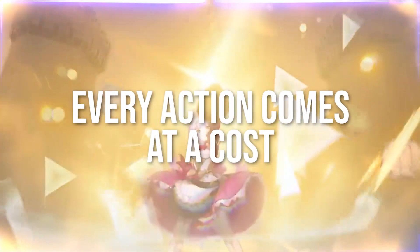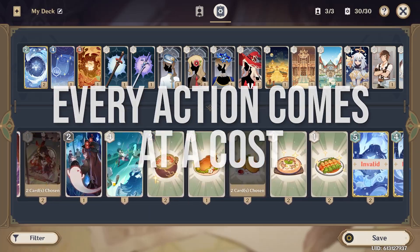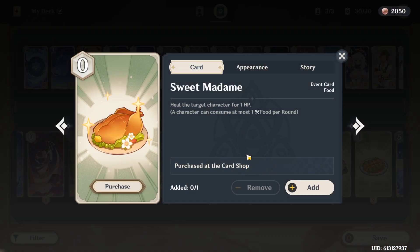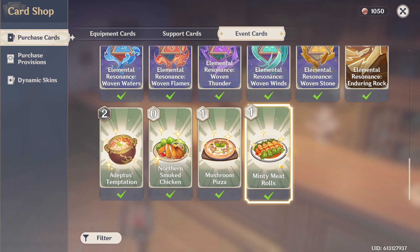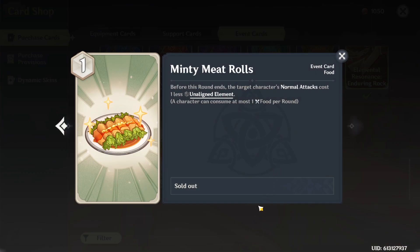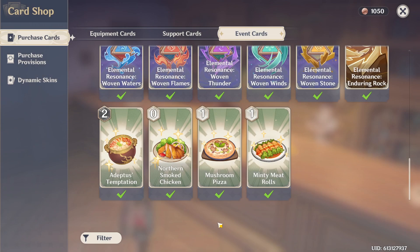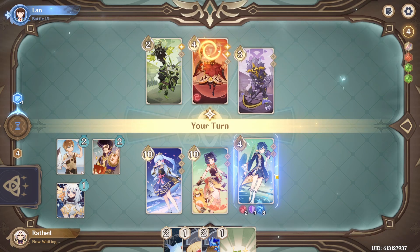Number two: another common concept among card games is that everything has a cost. A good example is zero-cost cards. A lot of people may view them as just a free card they should include in their decks because it's free. Well, putting that card in is a cost, playing it over another card is a cost, and drawing it over something else also is a cost. A perfect example is the Minty Meat Rolls card versus the Northern Smoked Chicken card — relatively similar cards, but one is extremely good for combo decks where the other might be better for aggro where they only need to do one more action but can't quite afford it.